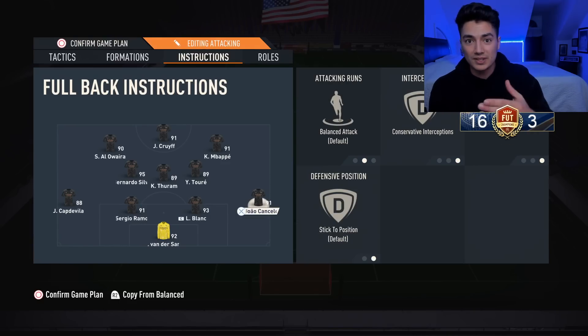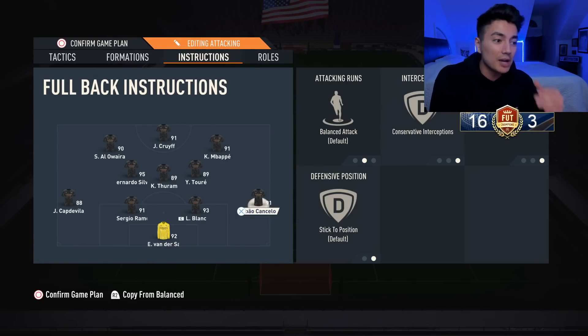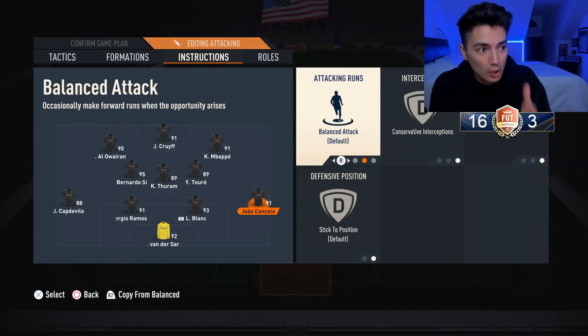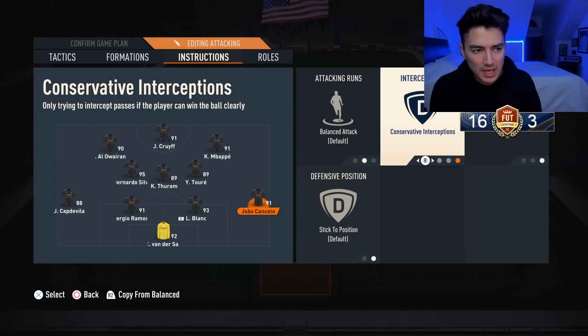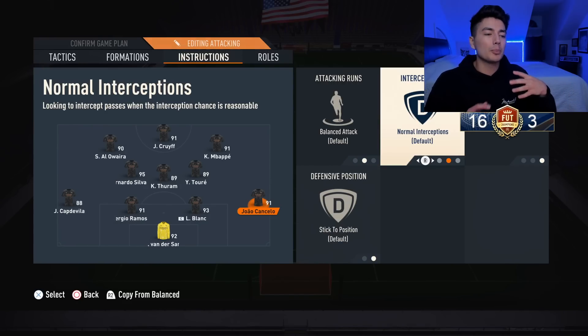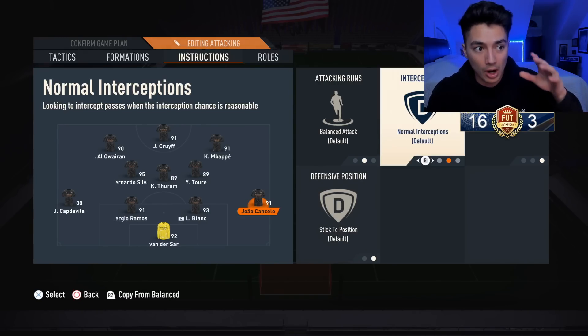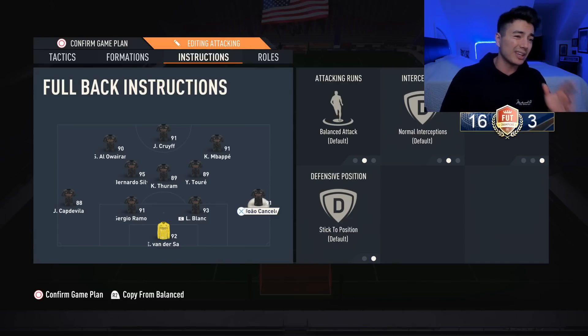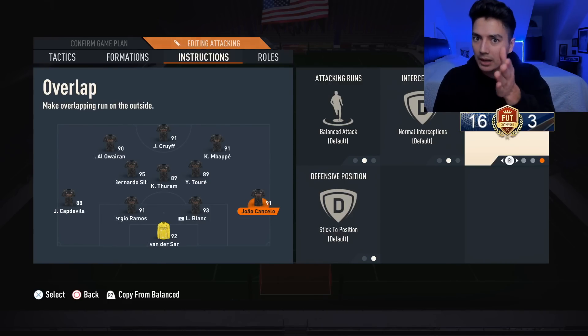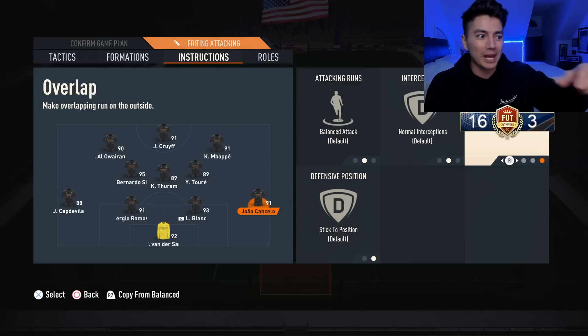For the back line: Joao Cancelo I don't have on join the attack or stay back while attacking, because stay back means he won't get forward. So he's on balanced attack. I'm changing him to normal interceptions because with press after possession loss, conservative interceptions might mean he doesn't press enough. Since he's my attacking wing-back, I'll put him on normal interceptions. Make sure he's on overlap, because he'll be going wide into the space Mbappe vacated by going central.